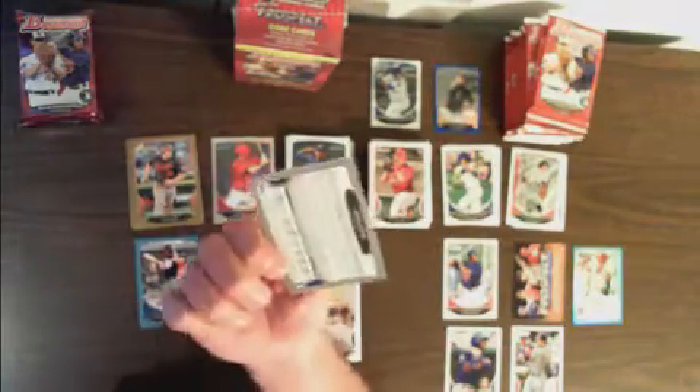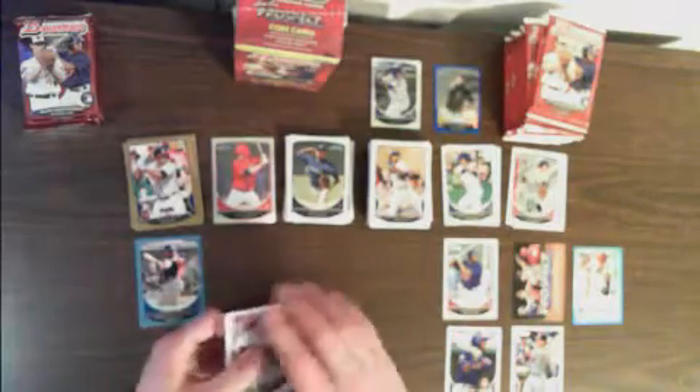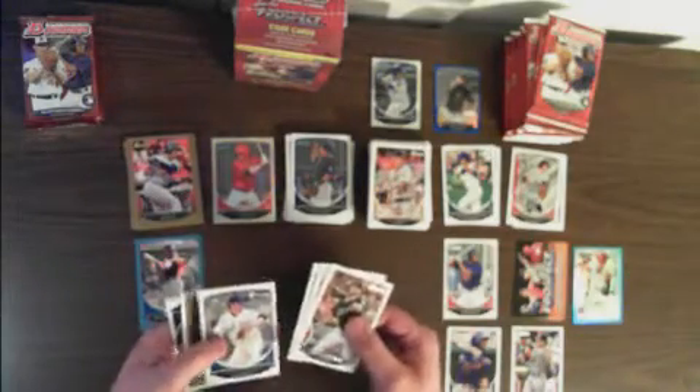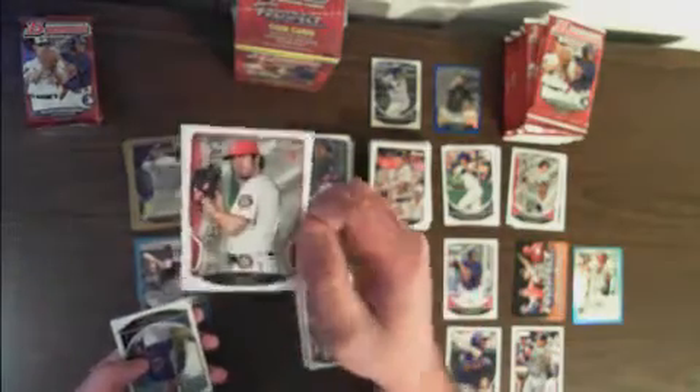Justin Upton gold in that pack. I'm not sure what other players have Bowman reprints, but Bryce Harper — not a bad one. John Jay gold. We've got another prospect card, nothing too spectacular there. Felix Hernandez gold, and a Dan Heron flag parallel.